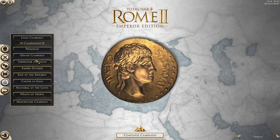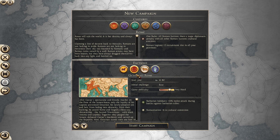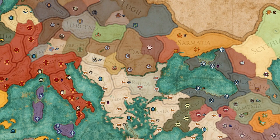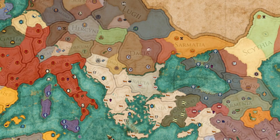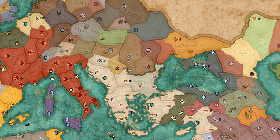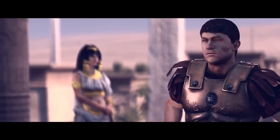In Total War Rome 2 Emperor Edition, you also get access for free — yes, for free — the Imperator Augustus campaign pack, which is set in one of my favourite antiquity periods, the fall of the Roman Republic. Starting in 42 BC, you are thrown into the turbulent time after Caesar's murder on the Senate floor.